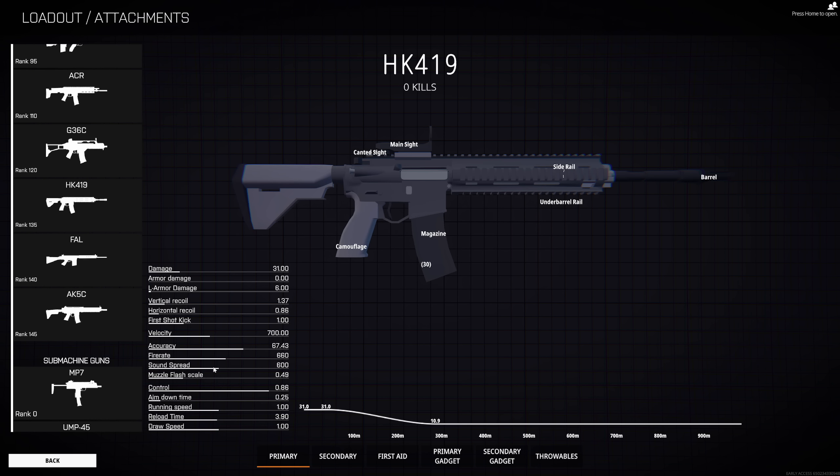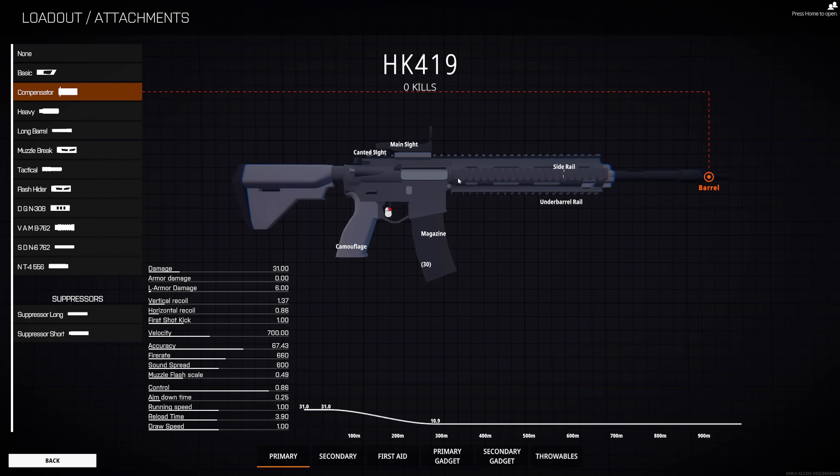Sound spread is pretty self-explanatory — that's how far the sound of your gun will be heard. 600, I'm assuming that's actually going to be 600 meters. That's how loud your gun will actually be heard from that distance. You can suppress this by using suppressors, which will decrease it significantly. You really need to keep in mind about sound spread if you are trying to flank and be sneaky, because if you do have a loud weapon, people will turn and hear you pretty easily.